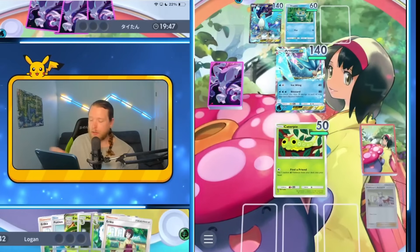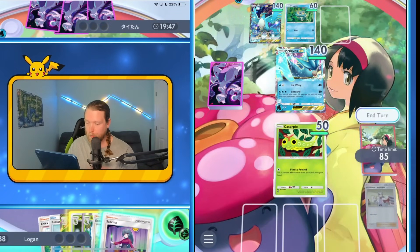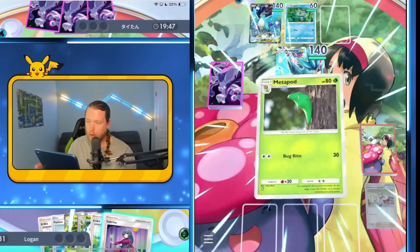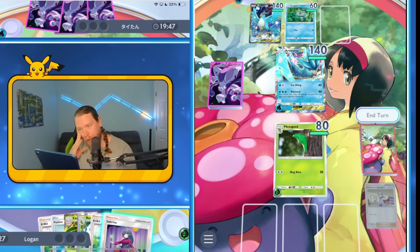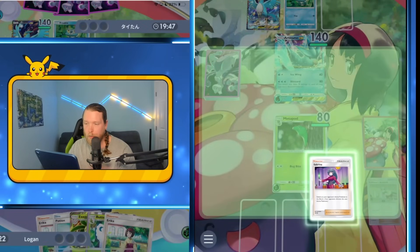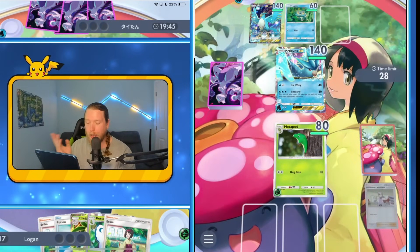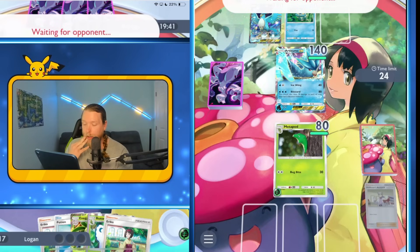No Misty, please — yes. I think we go Energy and we have to Metapod, unfortunately. Do I even want a Sabrina? Froakie Energy Attachment, 30 damage. I think it's worth it still, just because we have Butterfree. We already have two Erikas and a Potion, so we might be able to get there.